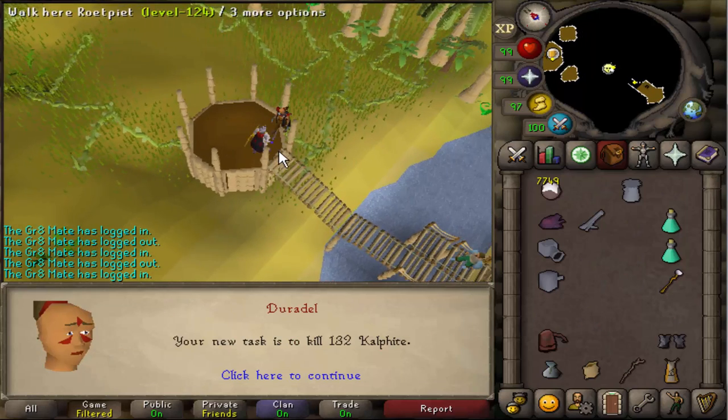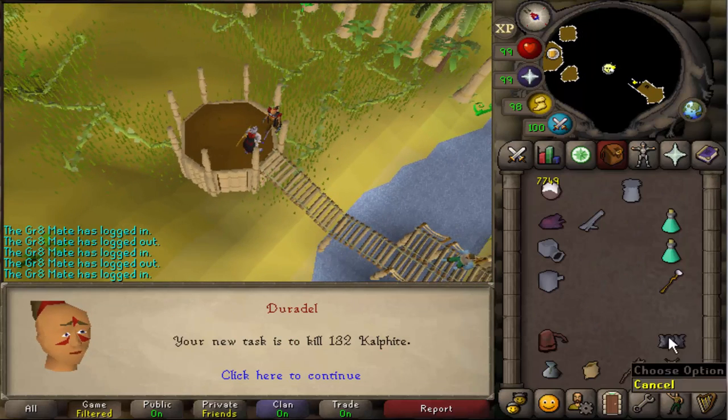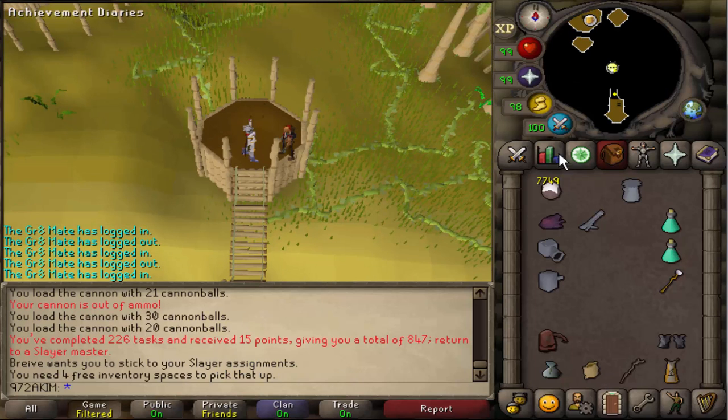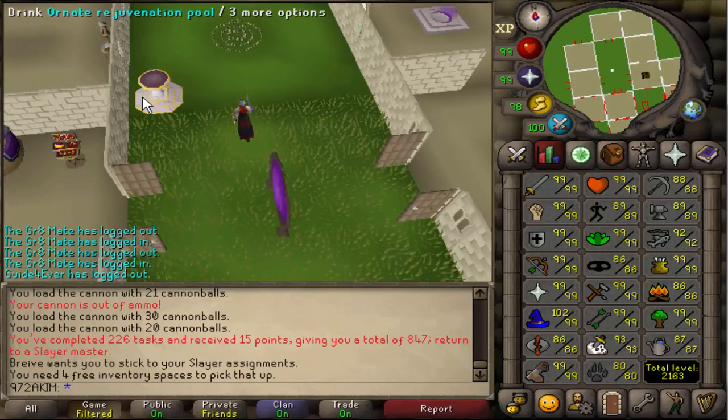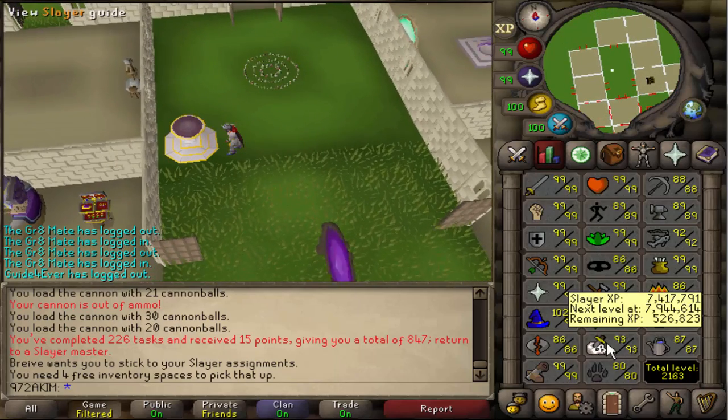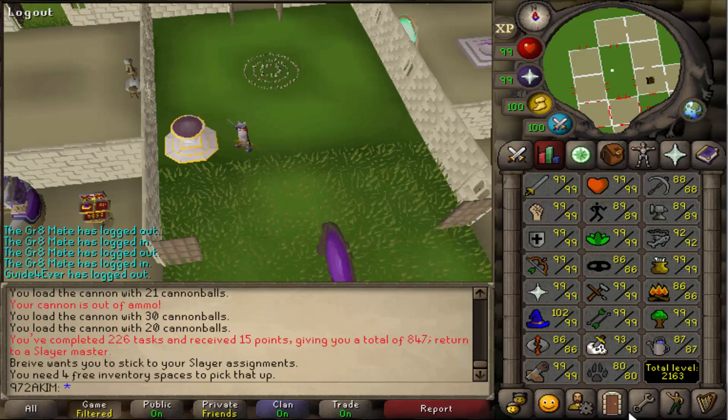The new task on the list is some Cal Fights — some really quick experience and really quick tasks in general. I need to get my points up, I'm only on 800, I've been skipping a little bit too many. Need to get a lot of points before 95 because of Hydra.